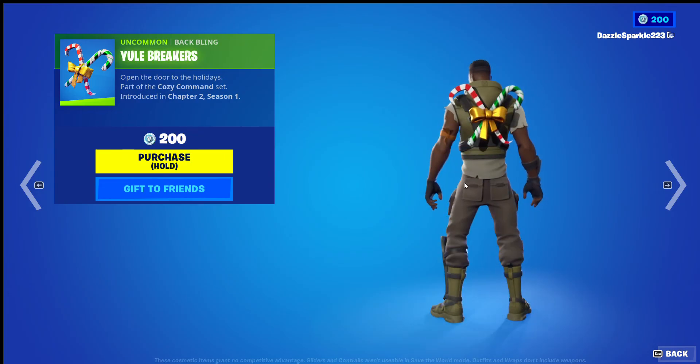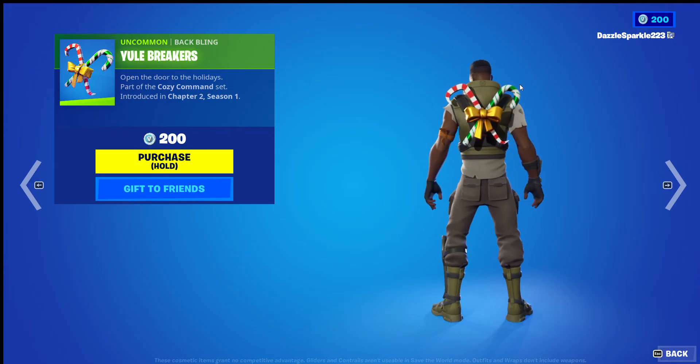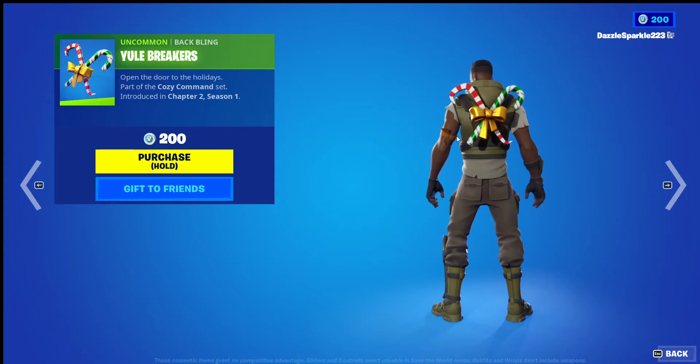Yule Breakers is my favourite item in this set and gets a High Cards official 11 out of 10, purely because of the fact you get a green candy cane and a crowbar. The crowbar is so subtle — at first I thought it was a red candy cane, but it is so nice. I love the subtlety.